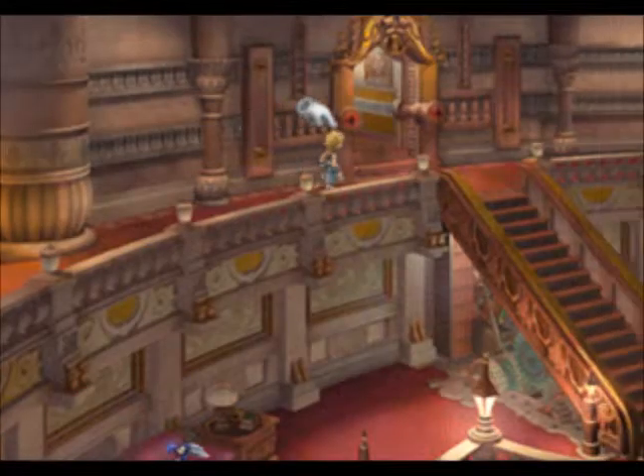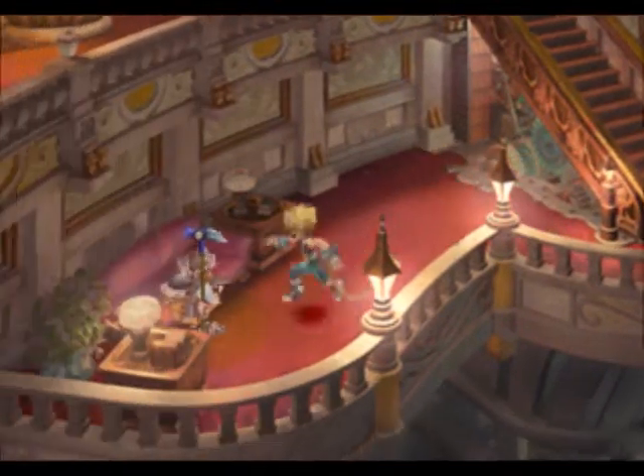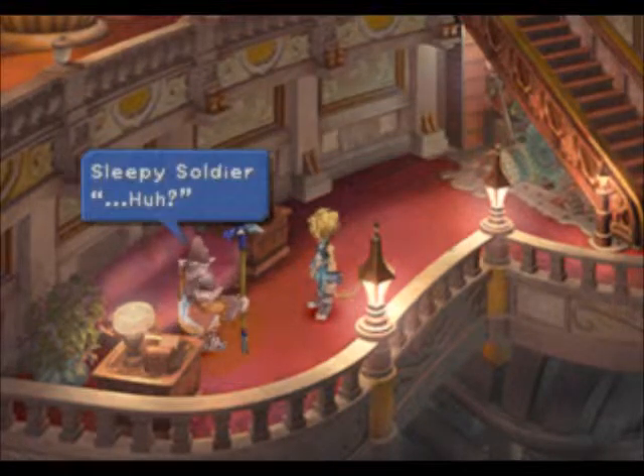Now, to figure out how to get out there, all you have to do is go downstairs. By the way, this is just a lobby area, and there's another door where that soldier is, but I've never been able to get there.